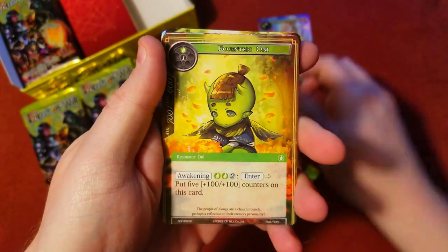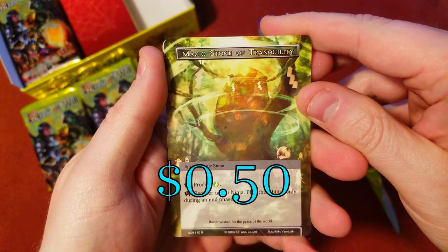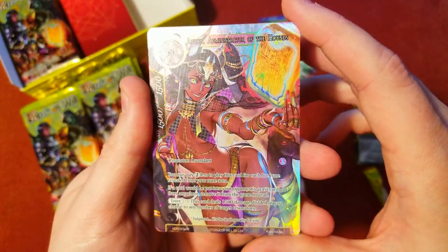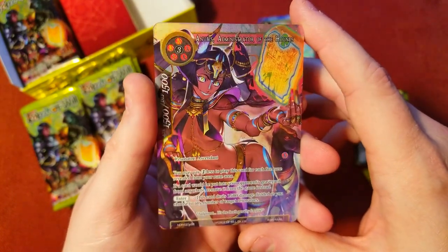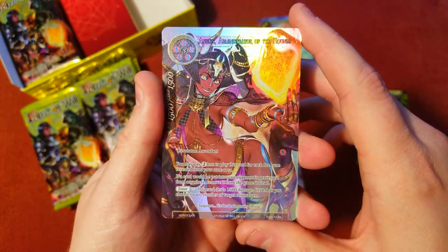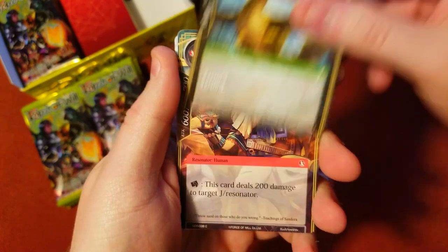We got a nice vampire, an angel, bird of fire, camel, Blessing of the Sun, Mad Hatter, and Magic Stone of Tranquility as our rare. Then straight off the bat — full art super rare, full art Anubis Administrator of the Hounds! Second pack, Anubis full art, that is fantastic! Our luck with the first few packs on these last couple of boxes has been stellar. What a way to start it!